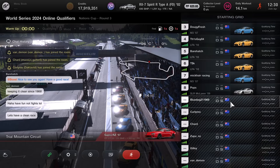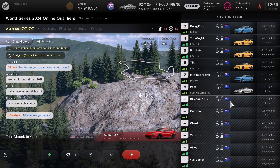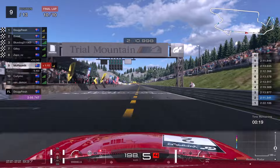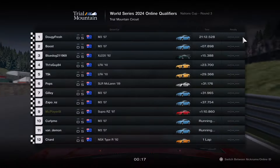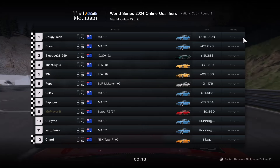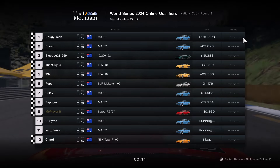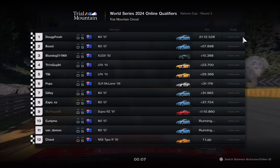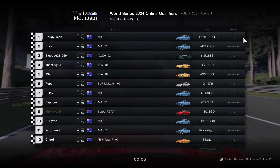We're starting off with round 3 — a variety of production cars we could choose from to race at Trial Mountain — and it was a terrible race. We finished P9 and pretty much nothing happened, so we're not going to be wasting any time on this one and we're just going to move swiftly on to round 4.